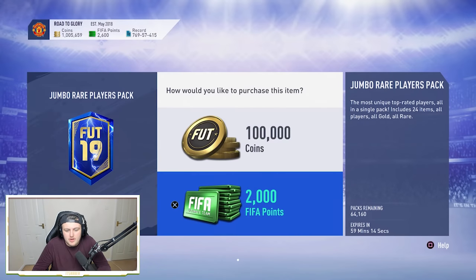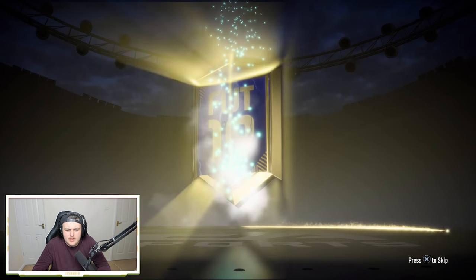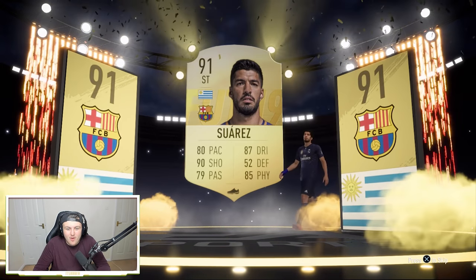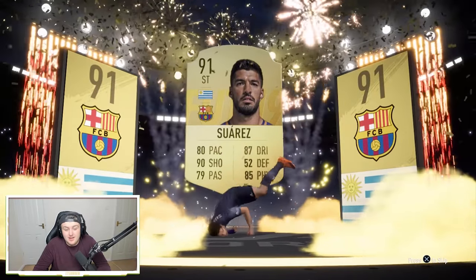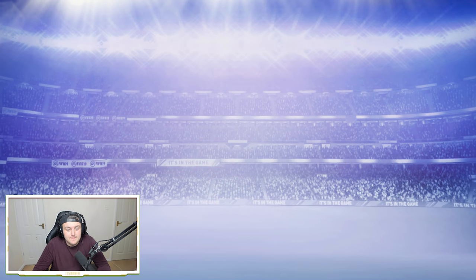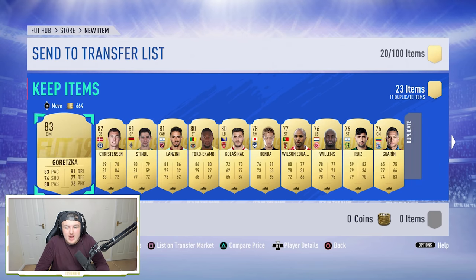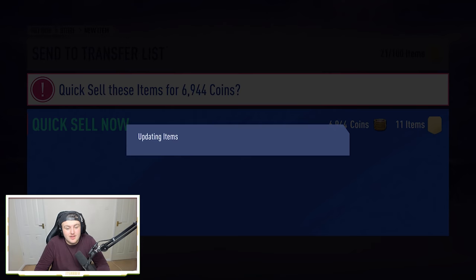We've got another one. Come on EA, please. Walkout! Please be blue... not blue. What's it going to be? Uruguayan striker... Suarez! Oh Suarez, 91 rated, oh my word! That is incredible. That is an absolutely insane pack - I'll take that, that is huge. 91 Suarez, what a beast! Oh, and Iniesta! Oh my word, that is a phenomenal pack. I'd personally say that is a very very good pack. That is sick.